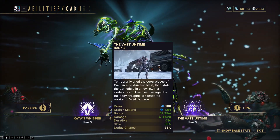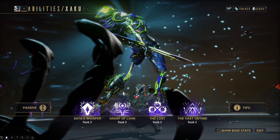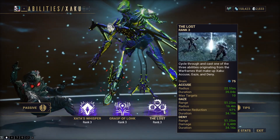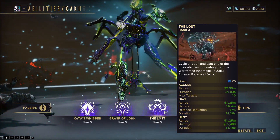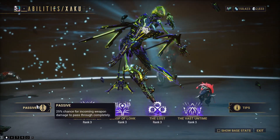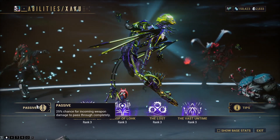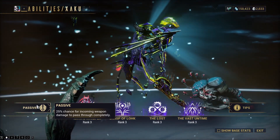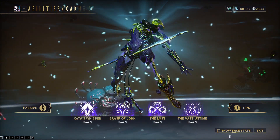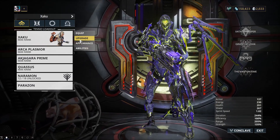Deny goes great with your Vast on Time. Basically you want to be in your Vast on Time as much as you possibly can, with your Zada's Whisper up all the time - you don't want that down. Then you want your Grasp of Lock on as much as you can, and you want to be using The Lost ability whichever one you choose. The passive gives a 25% chance for incoming weapon damage to pass through completely, so you have a 25% chance to basically not take damage - that's pretty solid.